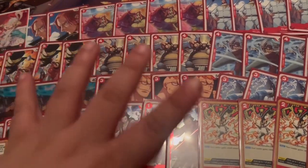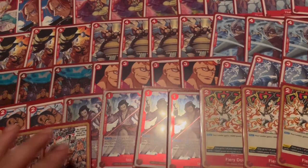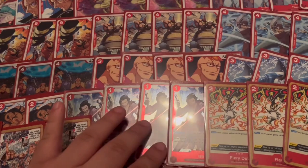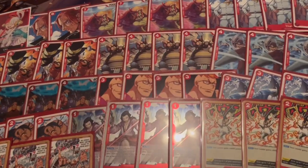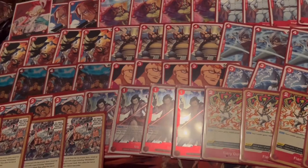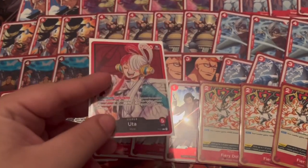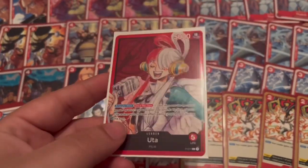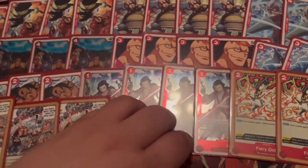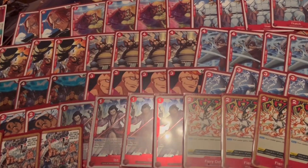One more thing before I go: this deck costs about five dollars to build. Every one of these monsters is less than ten cents. Izo might be the most expensive card, but even then the Whitebeard Pirates have dropped in price, so he might be a dollar at most for a playset. So the deck is probably ten bucks to build and another ten for sleeves — a great deal for a cool and interesting leader. If you're trying to get into the One Piece card game, this is probably the easiest leader to learn because they're all vanillas.